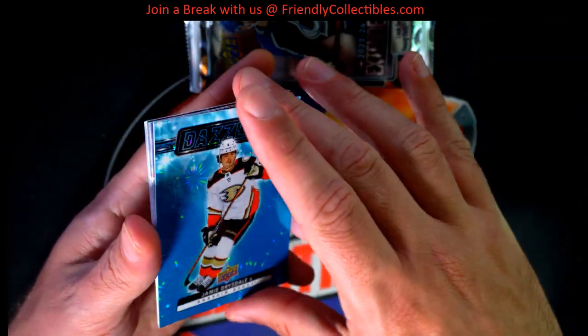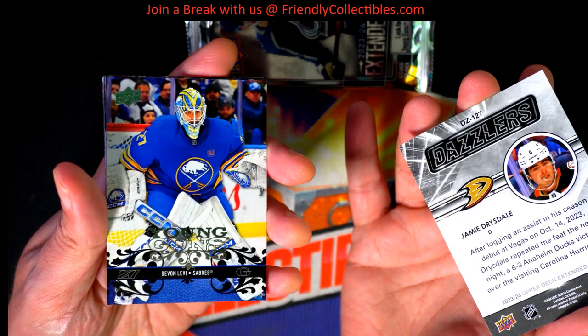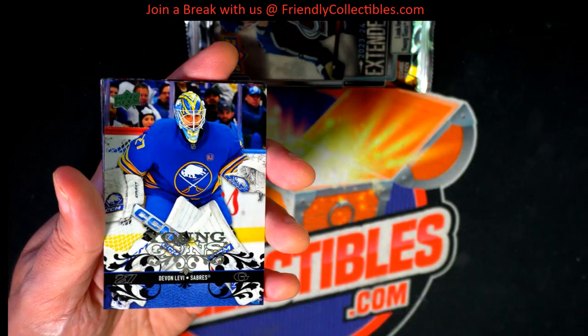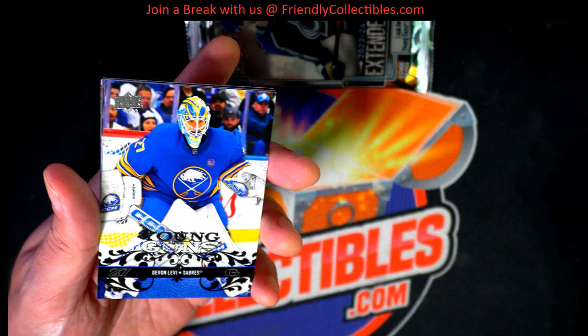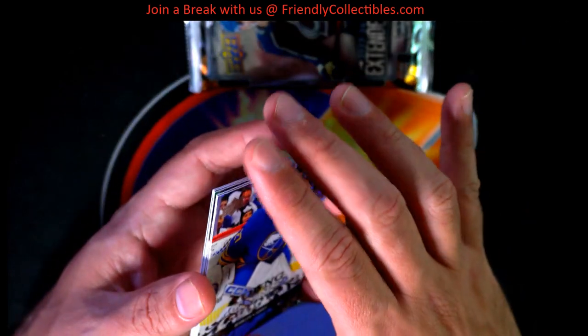Nice! Dazzlers — one per box. Young Guns throwback, the goalie — Buffalo Sabres goalie. Nice throwback Young Guns right there.